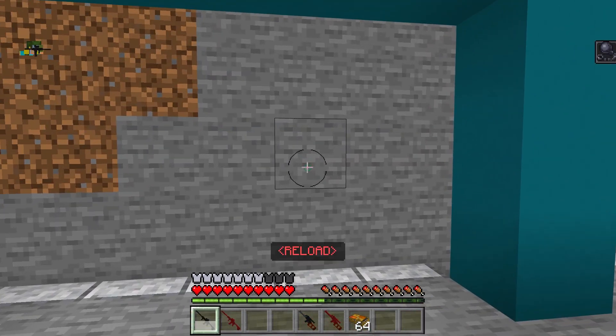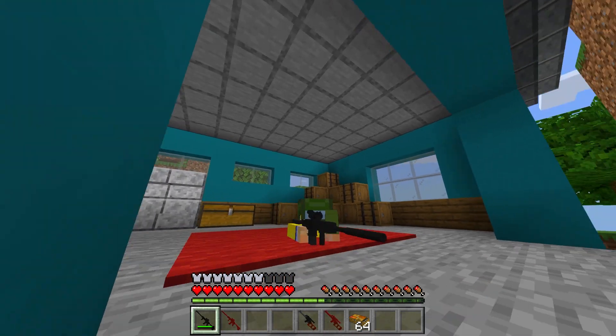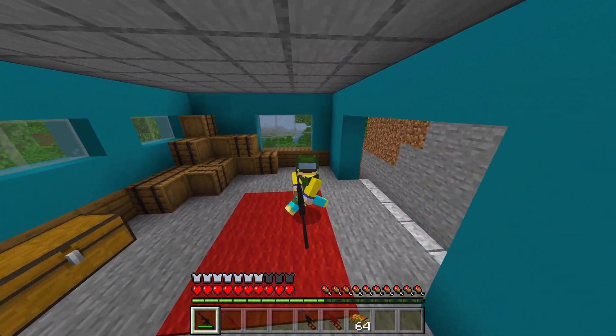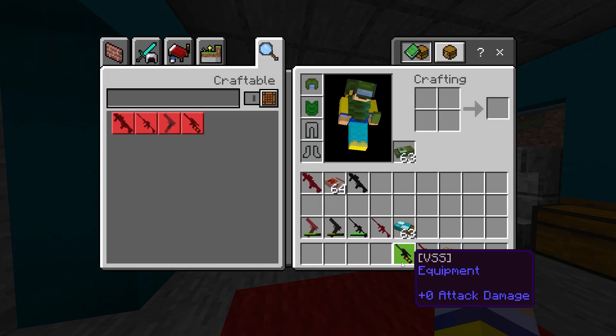If you're wondering how this looks in third person, it looks like this — I look very menacing right now. When you're walking around with a weapon you kind of hold it in a very cool way, which I absolutely love. And if you stand still, you kind of point it forward.